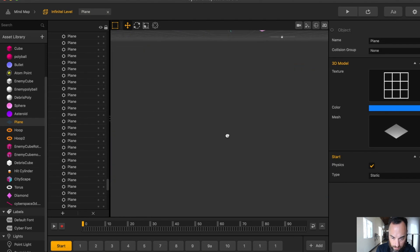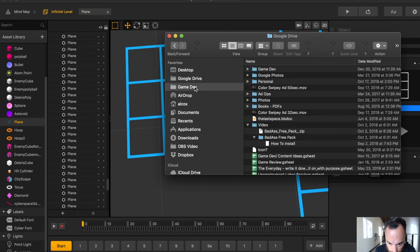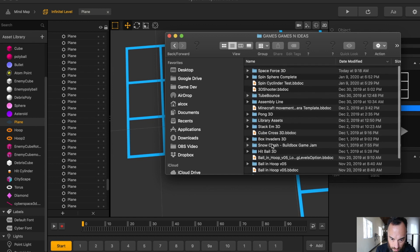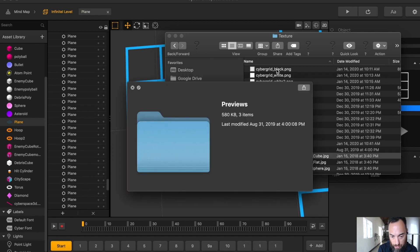So here's the texture. I wanted to zoom in on this because I was actually going through a lot of different texture options. Buildbox sometimes is a lot of trial and error, so you must be okay with that. I tried this one, this one, this one, this one, this one. Here's the one we're using — this one has a transparent background, this one doesn't. I was trying all kinds of different shapes and options with the texture.